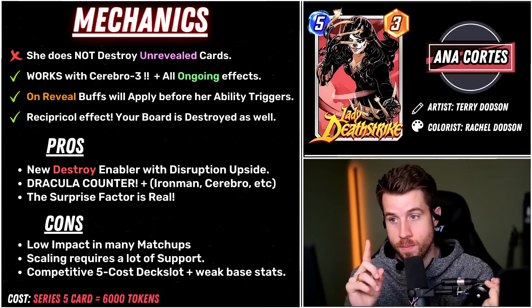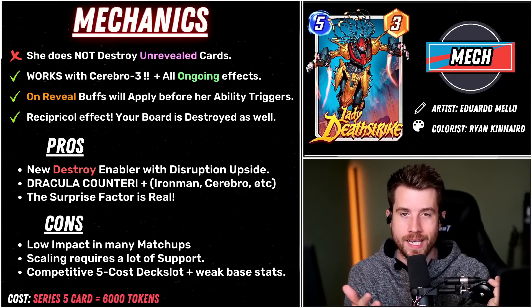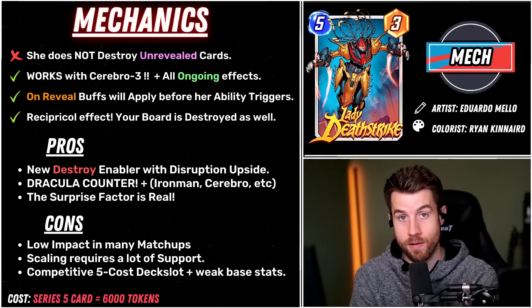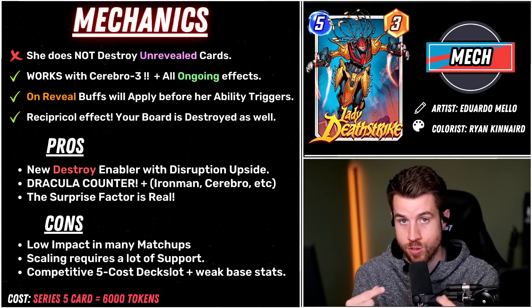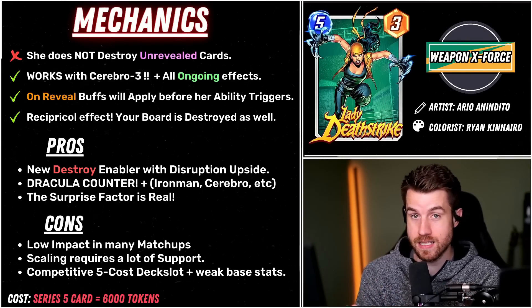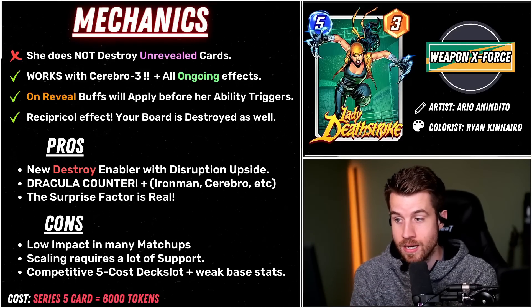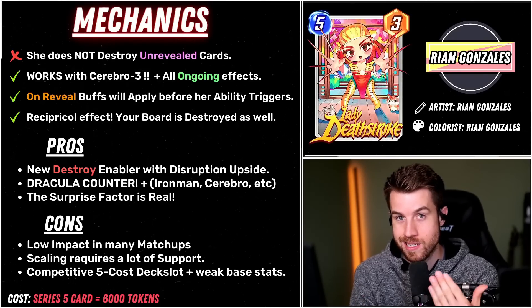On-reveal buffs will apply before her ability triggers. A quick example is Shuri and Black Panther — Shuri doubles Black Panther's power from 4 to 8, then Black Panther's ability triggers bringing it from 8 to 16. So with Lady Deathstrike, Shuri would buff her to 6 power, then she's going to destroy everything with 5 or less power at that location, which includes Shuri — setting up a really nice Arnim Zola play.